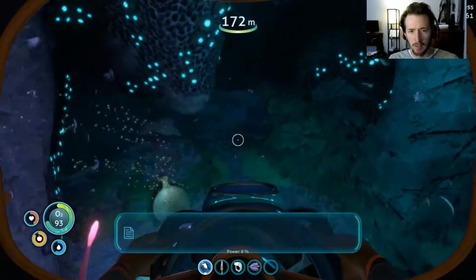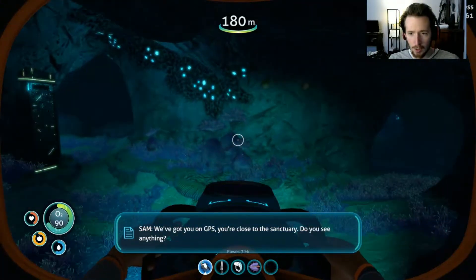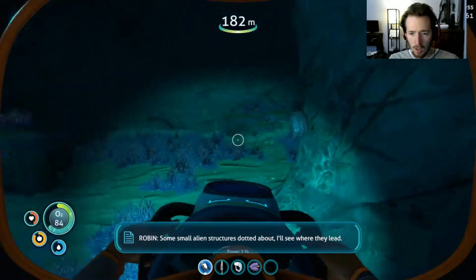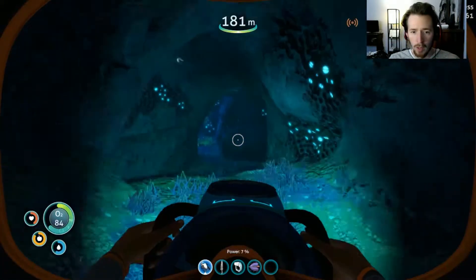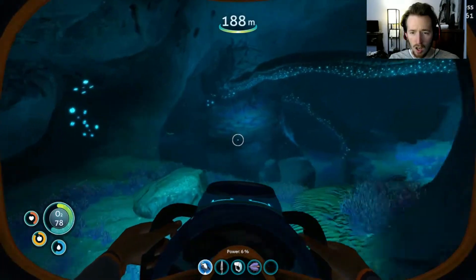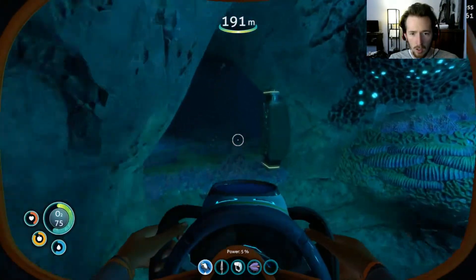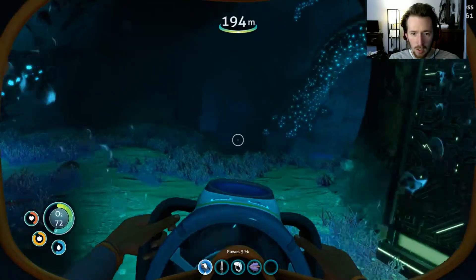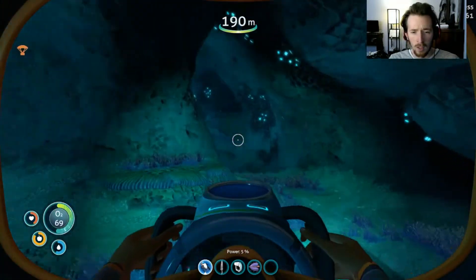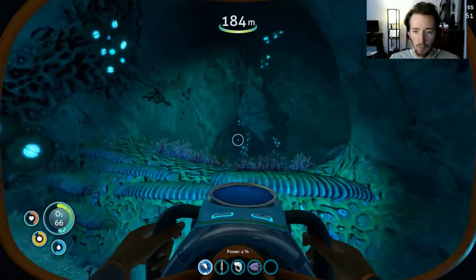We've got you on GPS. You're close to the sanctuary. Hey, look at that! Do you see anything? Yeah, I do - some alien structures dotted about. I'll see where they lead. Do we need to worry about air? Probably need to worry about air.